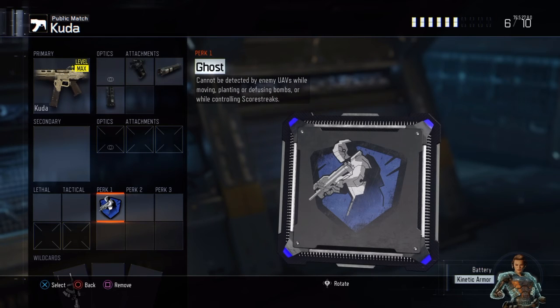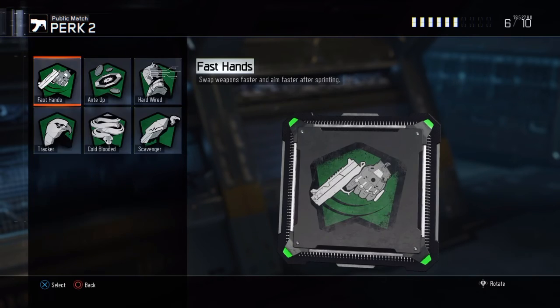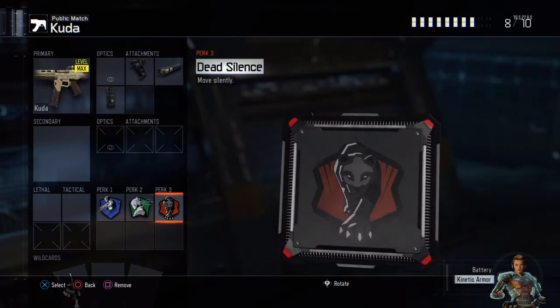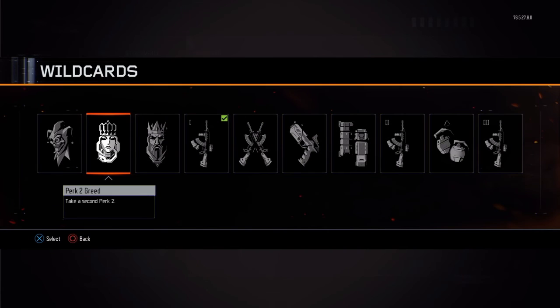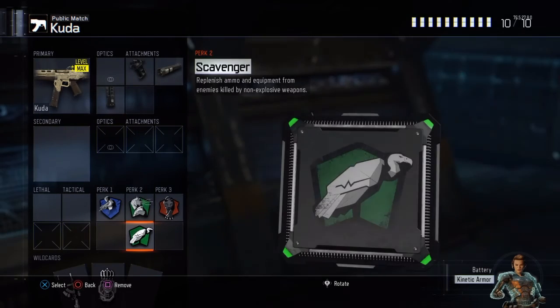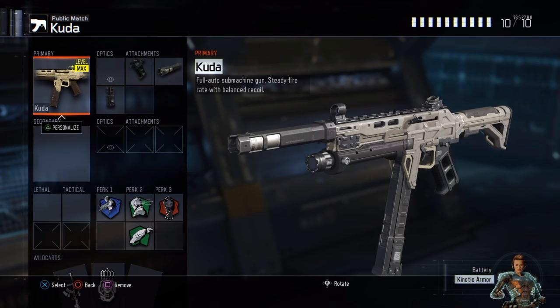For perks: Ghost so you don't get detected — stay as incognito as possible. Hardwire so I can run into places without worrying about trip mines or shock charges. Dead Silence so I can run up and be as silent as possible. And with Perk Greed I'm adding Scavenger just to recover some bullets, because Scavenger is life.